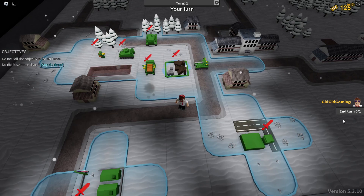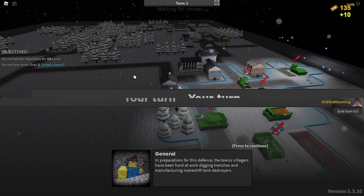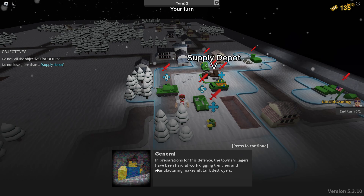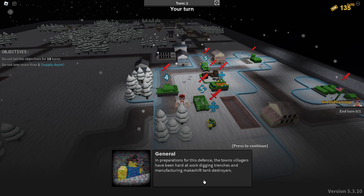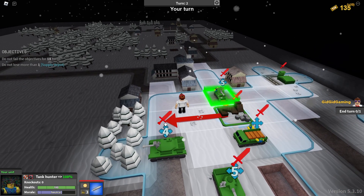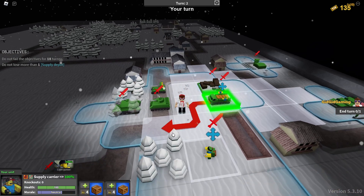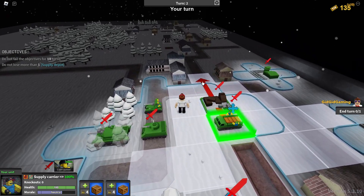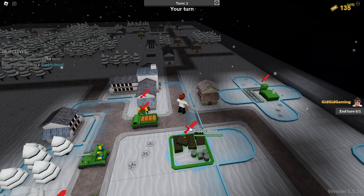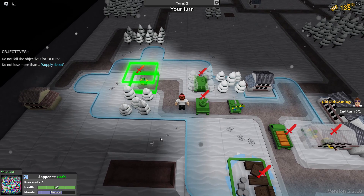I'm gonna wait on the investment of the planes, because I don't exactly know what the situation is here. Don't fail the objective for 19 turns. Don't lose a supply depot. Hardware digging trenches and manufacturing tank destroyers — should put them to good use. I'm gonna move the Spog around here and put a light gunner in this house. This building, you can just sit there and watch the roads. And sapper, I'm gonna get started placing mines everywhere.